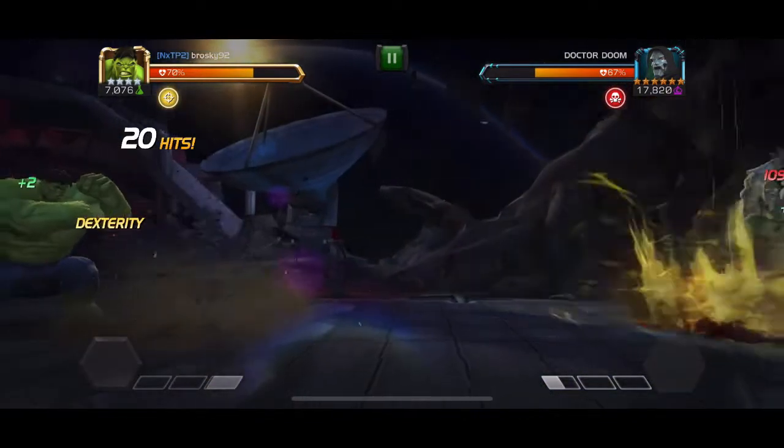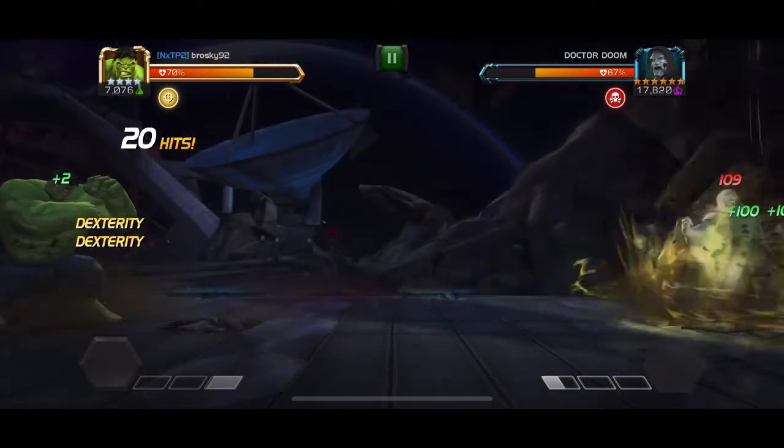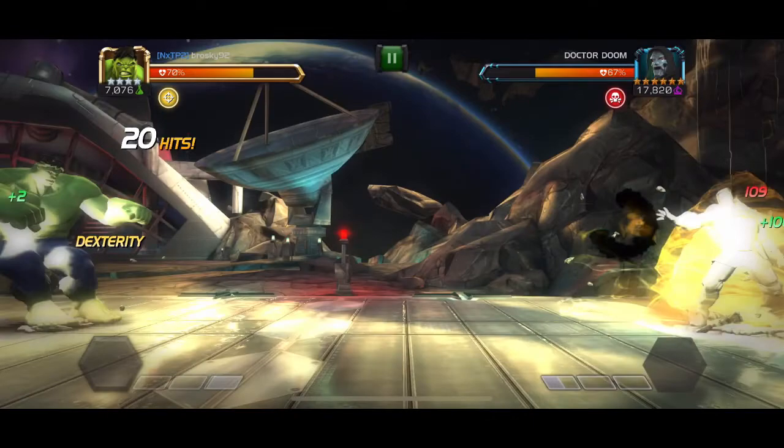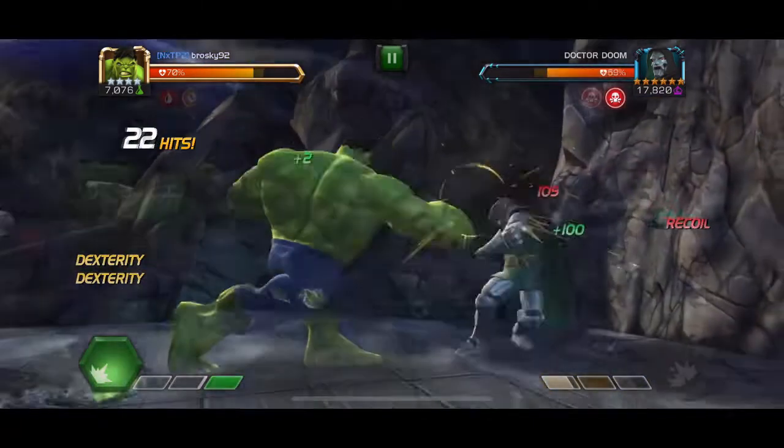Throwing his hands up in the air is the first decks. Then pulling his arm down is the second decks, and after that you want to wait a little bit until he throws his arm forward towards you to start decksing the third time, to avoid all of those beams.